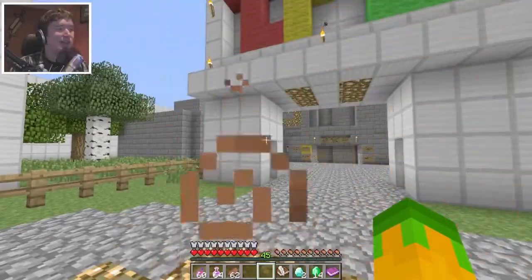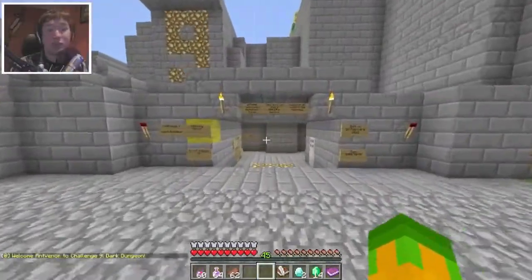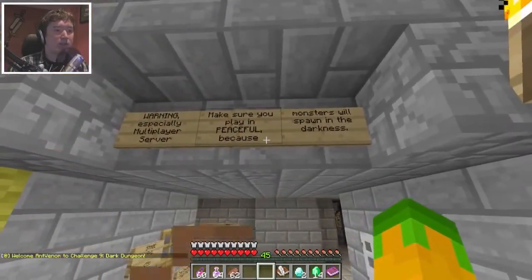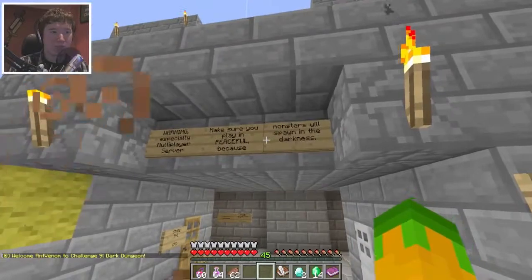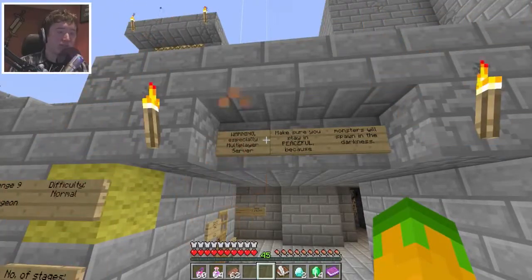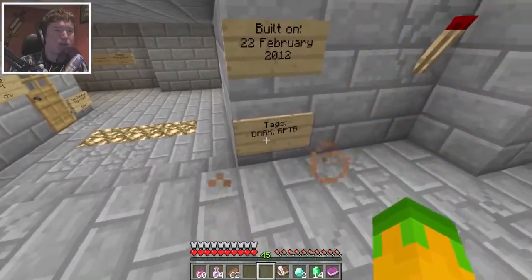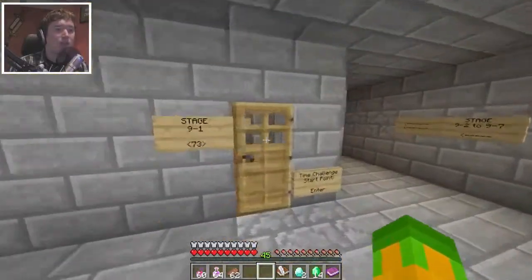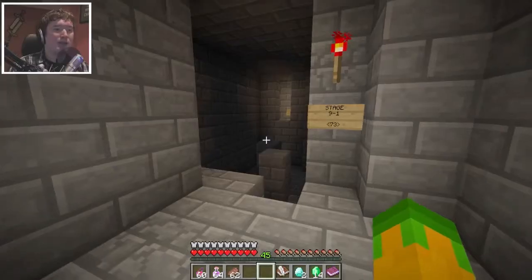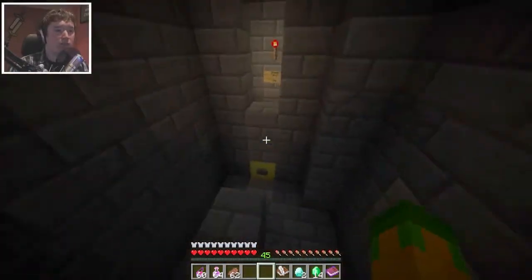Let's do the Dark Dungeon while we talk about things. I need to get my orientation set correctly so we can actually do this in this episode. This is difficulty normal, stage 10 - warning, especially on multiplayer server, make sure you play on peaceful mode, which I am on. I think the difficulty of the map may be saved to the map itself now. It says mobs will spawn in the darkness, and there are repeatable sections. This is where we begin stage 9-1. My brightness is set to bright - bright enough where I don't really have to edit it.